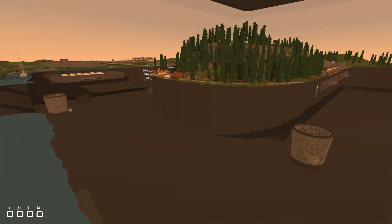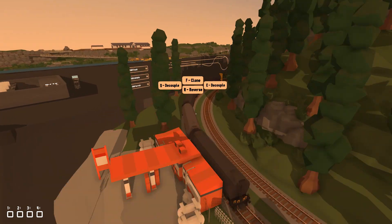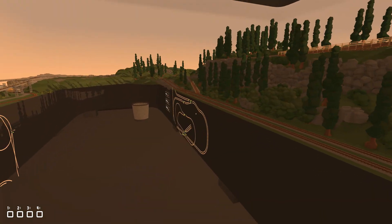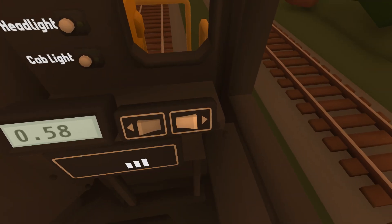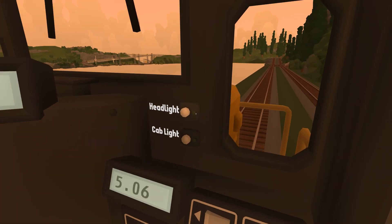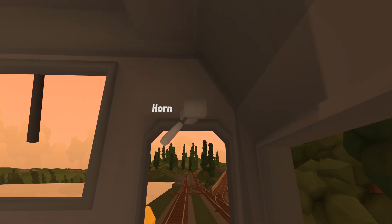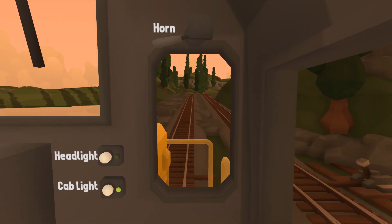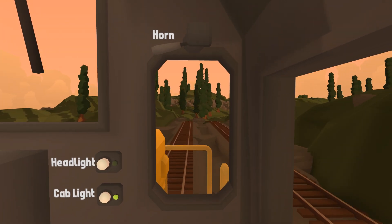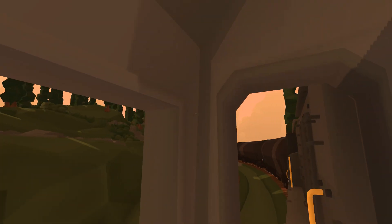We're going to have to use those inclines. For now let's jump back into our train. Full speed ahead — these do actually go kind of quick. We're gonna put the cab light on and honk our horn. I don't really know where this track goes; I guess we'll be going all the way around the outside, because I believe there is a little bridge so we can drive all the way around the entire train track.